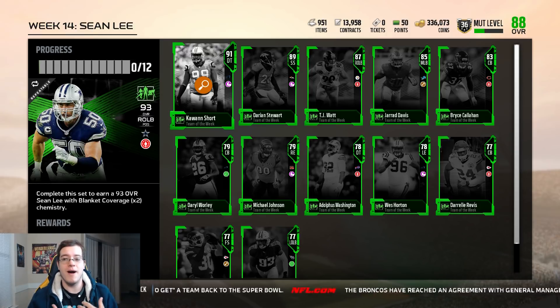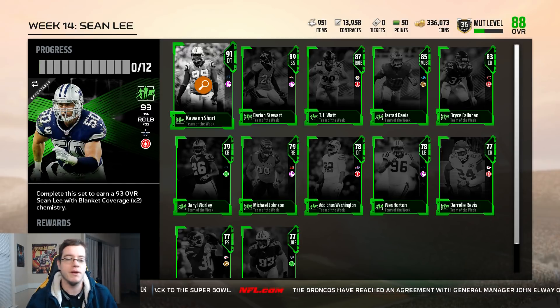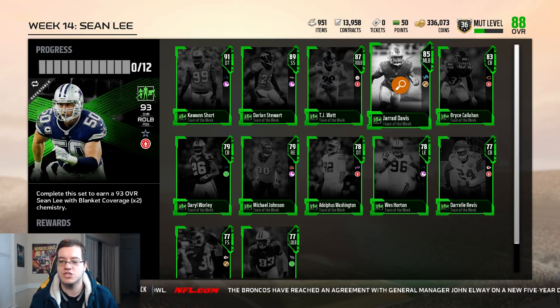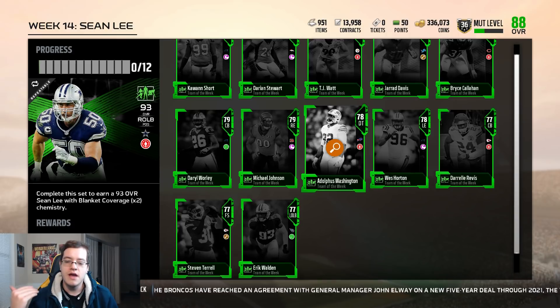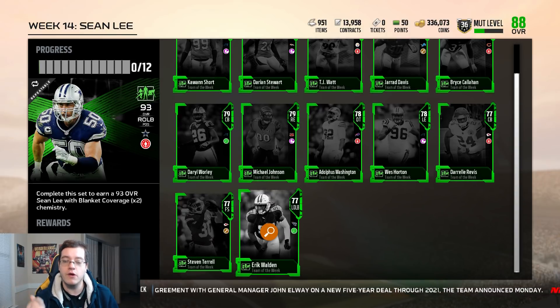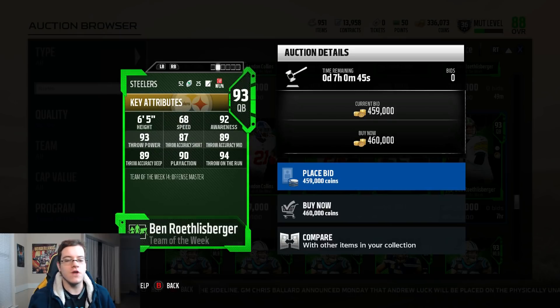Defensively, this is where my team shines. We have a new 93 overall right outside linebacker Sean Lee, then a 91 overall KJ Short, 89 Darian Stewart, TJ Watt, Gerard Davis, Bryce Callahan, Darrelle Revis who has finally got a card, West Horton, something Washington, Michael Johnson, Daryl Worley, Steven Terrell, and Eric Walden.